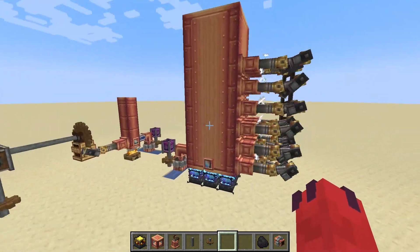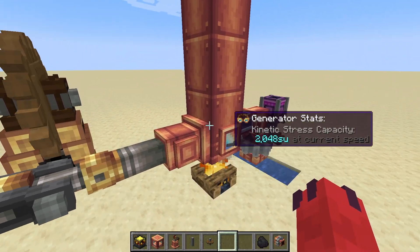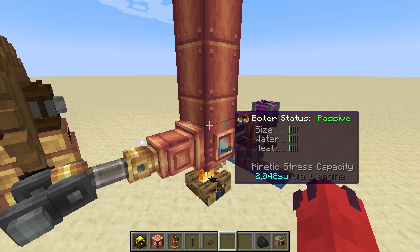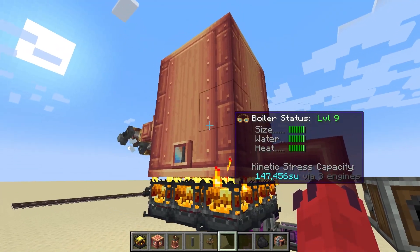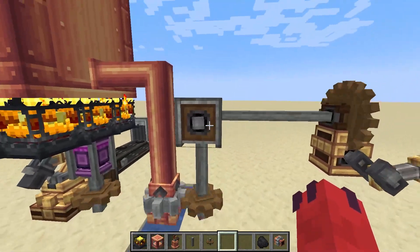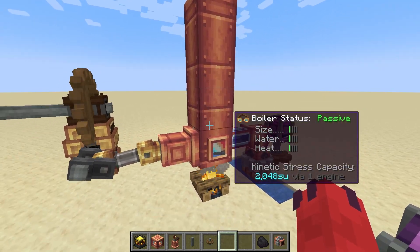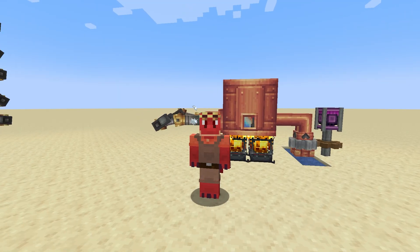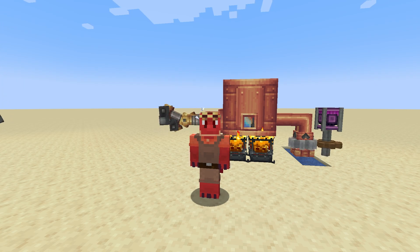Steam engines can be very big and colossal, or they can be very small and provide you with just enough rotational energy that you need. You can also connect steam engines together — like in order to give this one the water that it needs, we're actually using a rotational speed controller and a passive steam engine. So this is just the basics of ushering Minecraft into the industrial age with steam engines and the Create mod. If you need any help, please post a question in the comments. I hope this video was informative, and I will see you later.